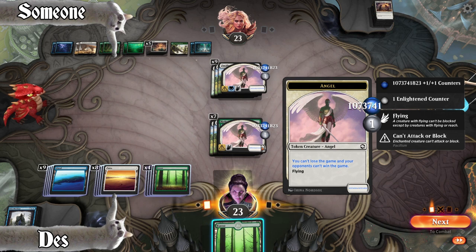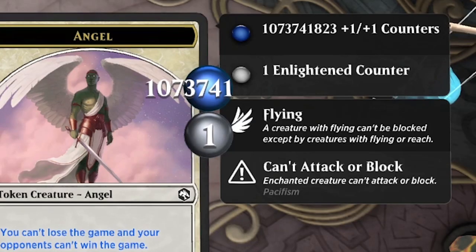So I thought: is there a way to test this? It turns out there is. Take a look at the screenshot right here. I was looking at the number of 1/1 counters — you know, the top right there. What happens if we zoom up and check the power and toughness? It's not 823. It's 826. Mystery solved.